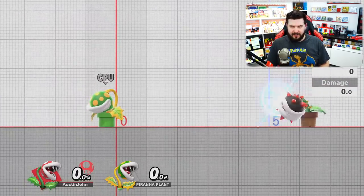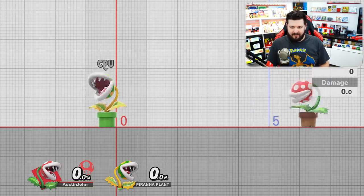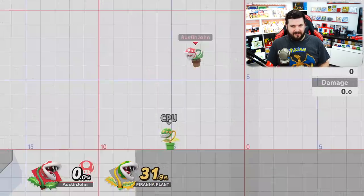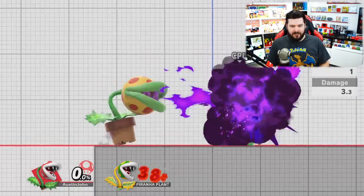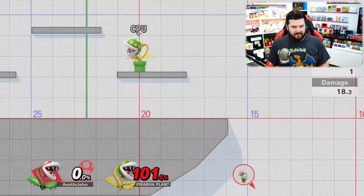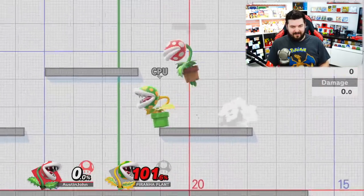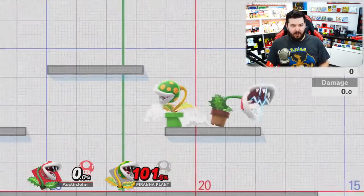His smash attack - he turns into a big boulder guy. The up air is a little bite in the air - I like that, it looks pretty ferocious. Piranha Plant is now available for Super Smash Brothers Ultimate as long as you've already registered the game. That is some fantastic recovery - see that? He has a really high hop - that is definitely enough to recover from off the board.